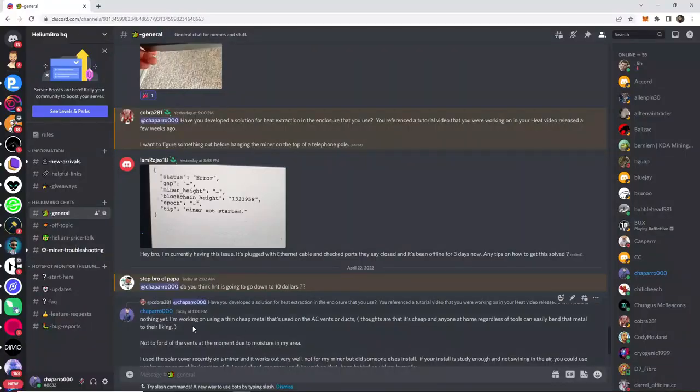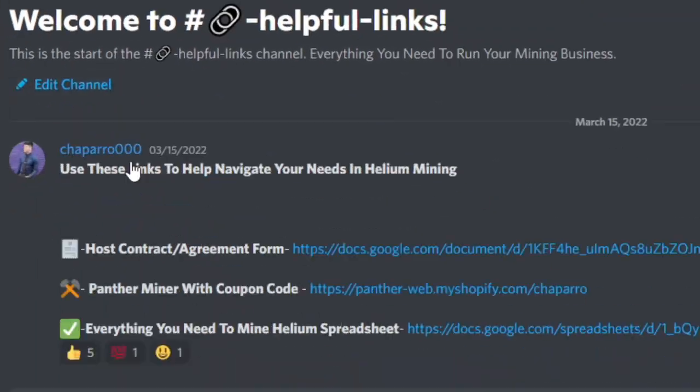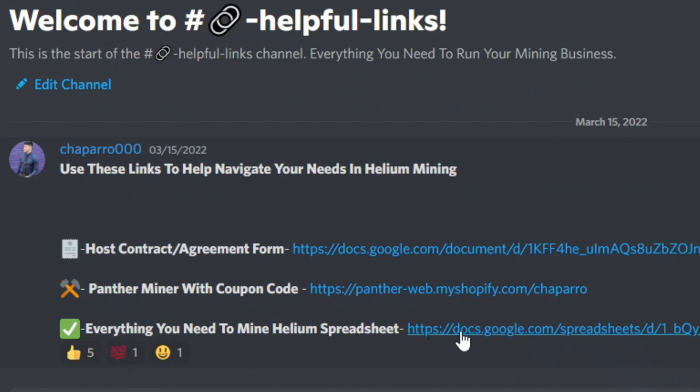If you guys want access to the spreadsheet, follow along with me. It is in the Discord in the link section — just click on it, download it. There are already steps on how to do everything, so everything's already been made for you. Just download it and you'll be able to edit it yourself.